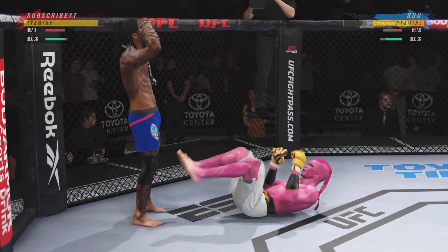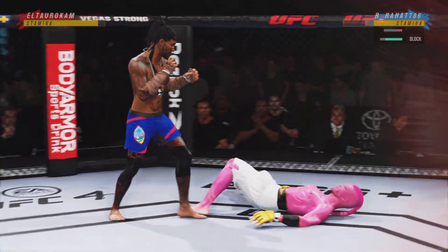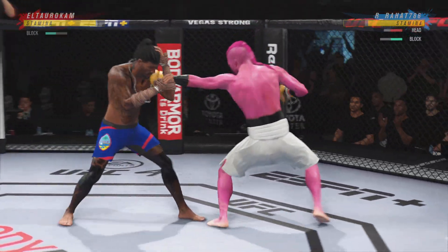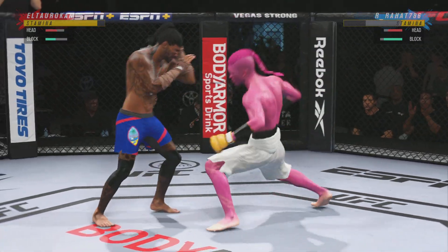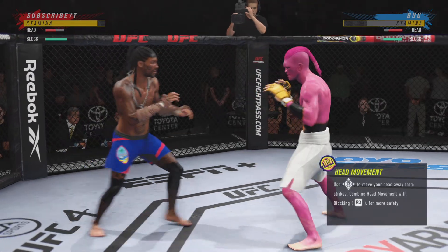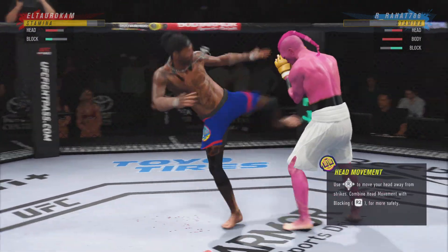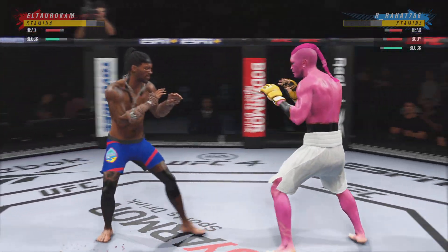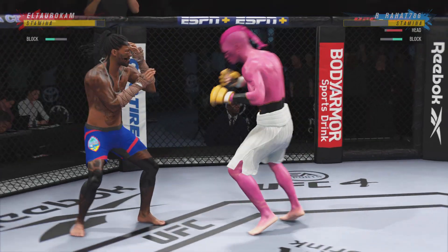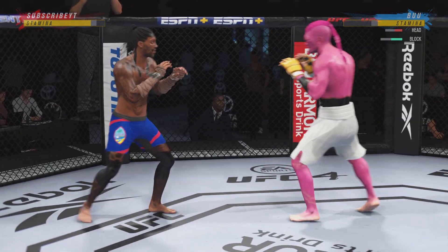He's available. The jab followed by the right hand. He gets up again here, but he looks hurt. Big ball for the push. Now he's back. Right hook to the head blocked. Big left hook there.